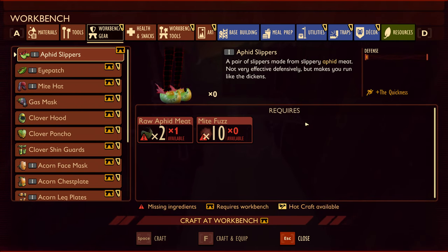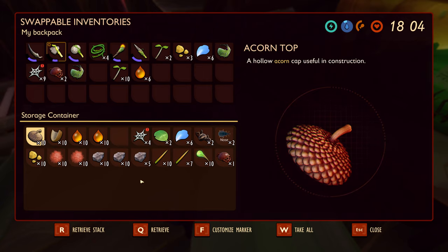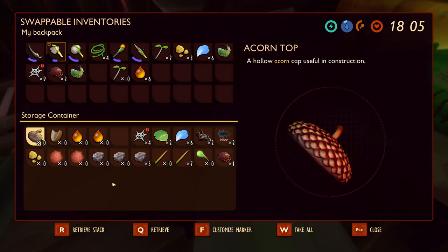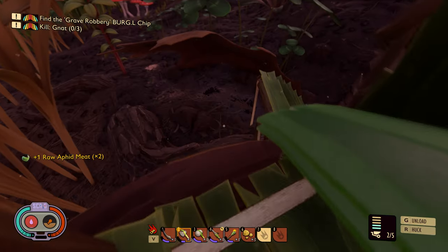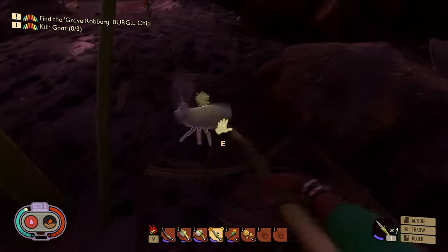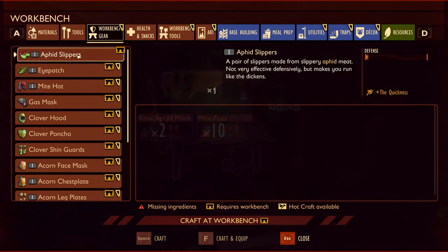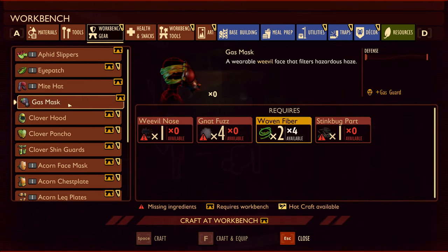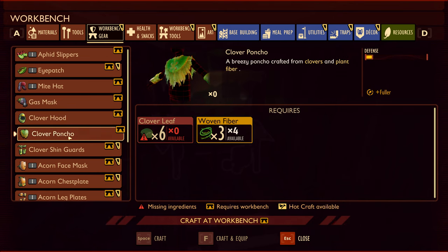Let's make some aphid slippers - raw aphid meat, I hope there's some aphids alive still. There's one. I think the other ones have rotted. Let's go get an aphid quickly. I should drop off my grass planks first. Aphid slippers - you do have to use the workbench. We can nearly make the gas mask already, we just need a stink bug part. I've got two weevil noses. Clover hood, clover poncho - a bit of defence.